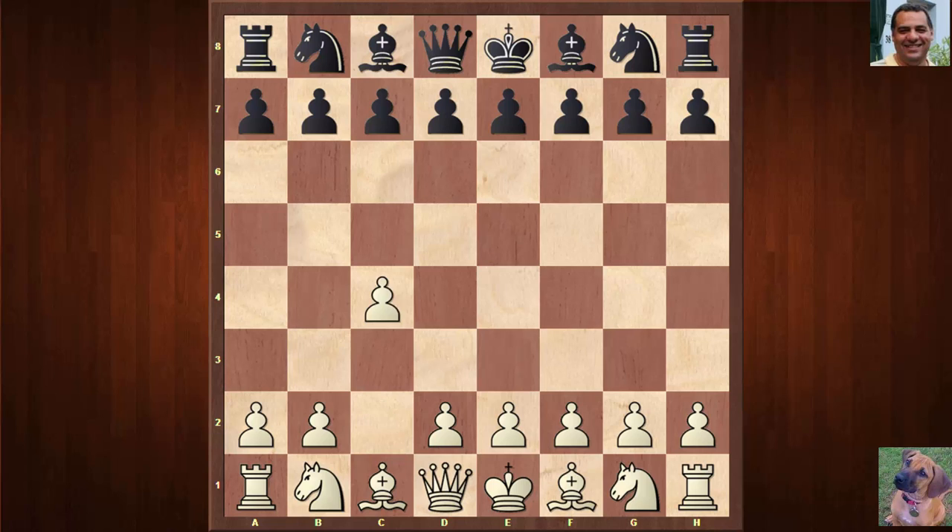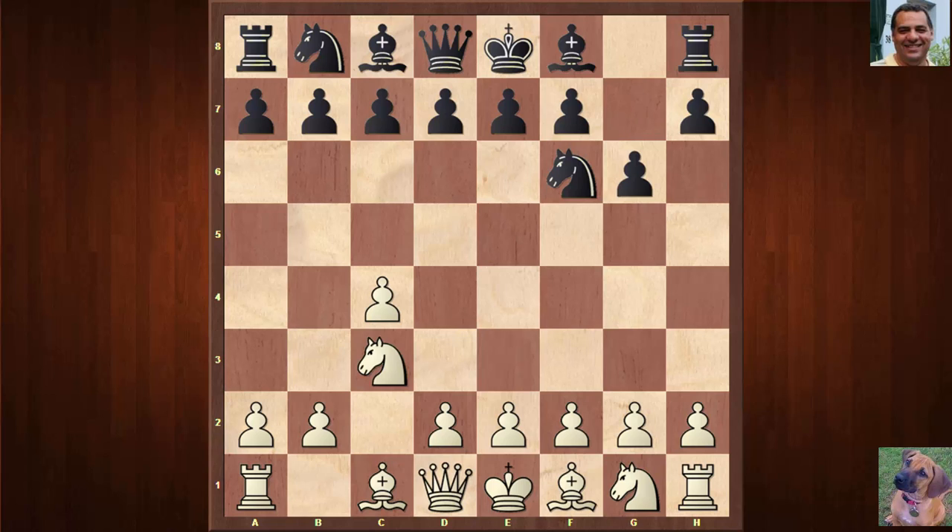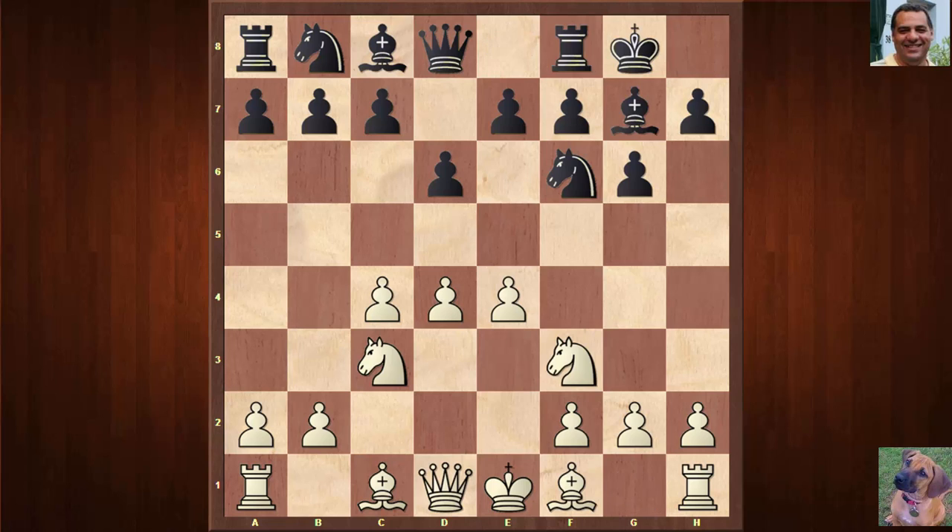Gary Kasparov kicks off with the English Opening: c4. Magnus Carlsen plays Nf6, after Nc3 we have g6, and now we get a transposition into the King's Indian Defense: e4, d6, d4, Bishop g7, Knight f3, castles, Bishop e2, e5.